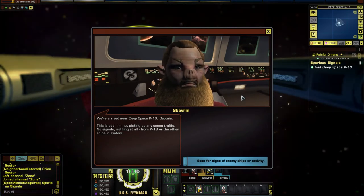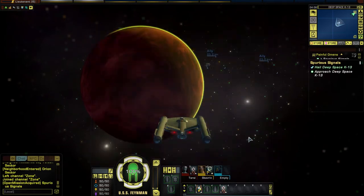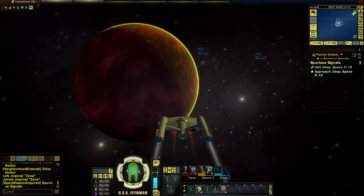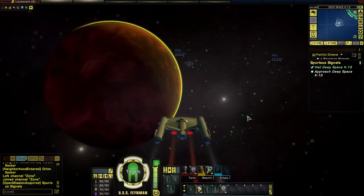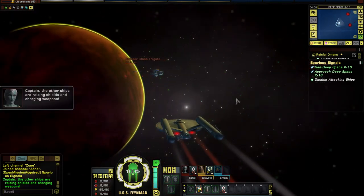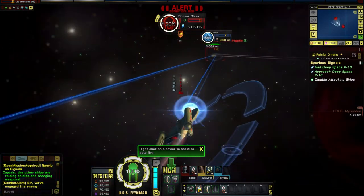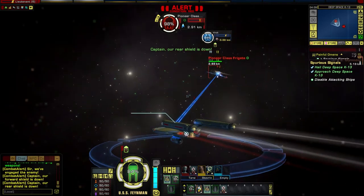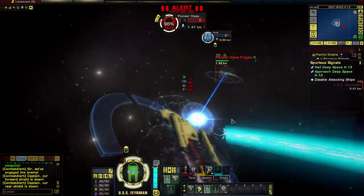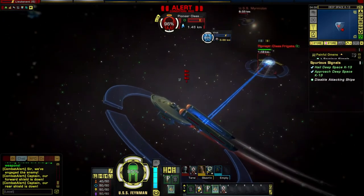We've arrived near Deep Space K-13. This is odd — not picking up any comm traffic. No signals. Nothing at all. Scan for signs of enemy ships. No combat yet. Yellow alert, prepare for approach. Is there anybody still alive on K-13? Other ships are raising their shields and charging weapons. I'm on autofire. That's a pioneer class — I don't know what kind the Myrmidon is. But there are enemies. The engineer has an engineering team ability that allows hit point restoration on the fly.